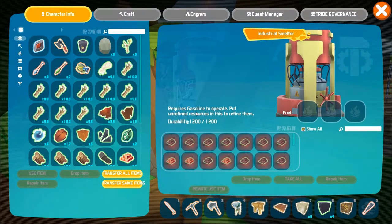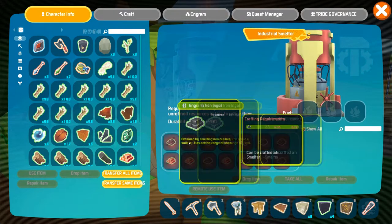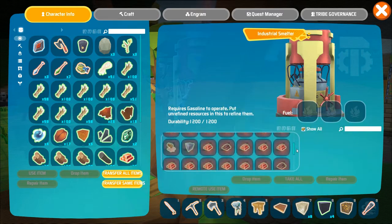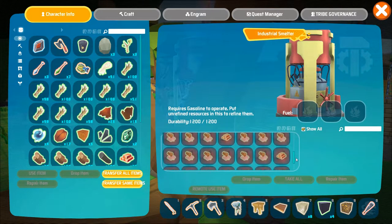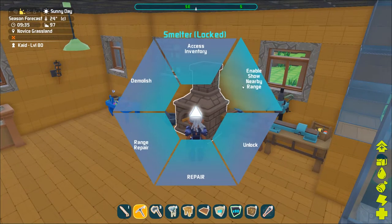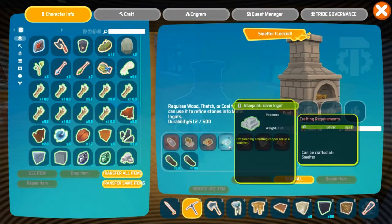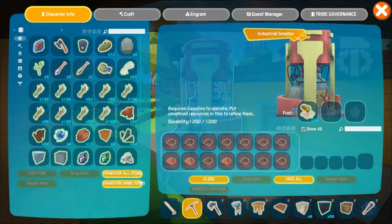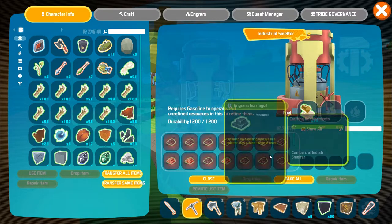With the industrial smelter you have the option to refine different metals in bulk. It also provides gasoline and tempered glass which will become available once you've reached level 75. It differs from the regular smelter not only in refining capacity but also because you can now smelt more advanced metals such as steel which is unavailable in the regular smelter. In order for the industrial smelter to work you will need to use gasoline as fuel.